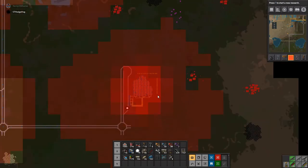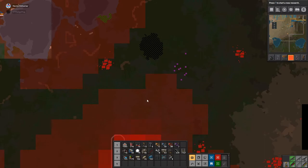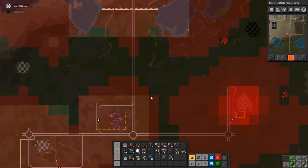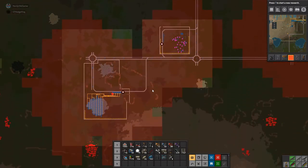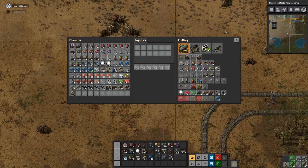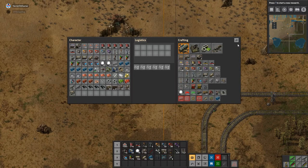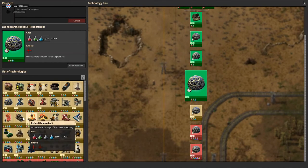That would make sense, because you can run off that roundabout just straight up and then you're there. I'll try and get something like that going — try being the operative word. We don't have the smart chests yet. What do we need to research to get those? Smart chests — the requester chests and so on.